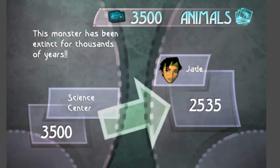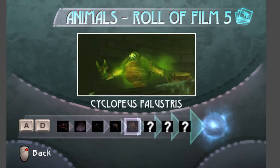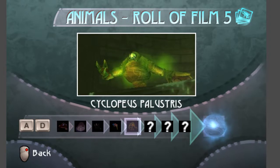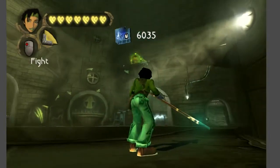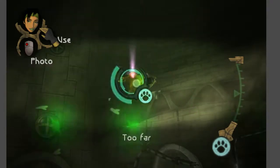This monster has been extinct for thousands of years, so this animal is worth a whole lot of cash. But this is otherwise known as the Dom's Reaper. He has basic attacks — he likes to swipe, he likes to spit, and whenever Paige tries to help, he pretty much holds Paige this whole fight. So you are off to fight on your own. The best way to attack is to just dodge off to the side and use your new gyro disc launcher to attack him.